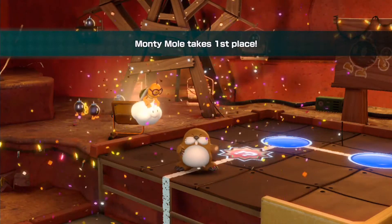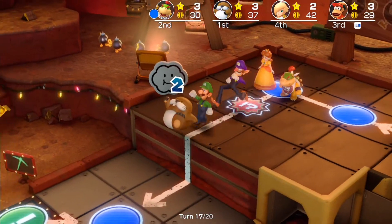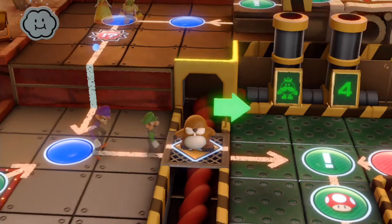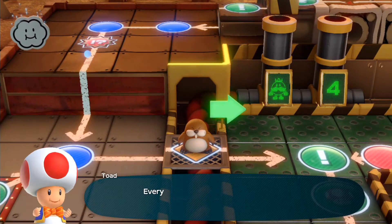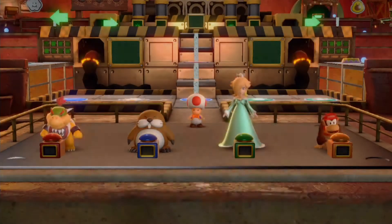I'm pretty sure we're able to actually steal this star back on the next turn anyway. What space does he land on? Oh yeah, the first space. It's time for a micro minigame — let's see which one it's gonna be this time around.